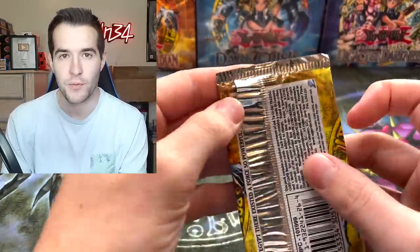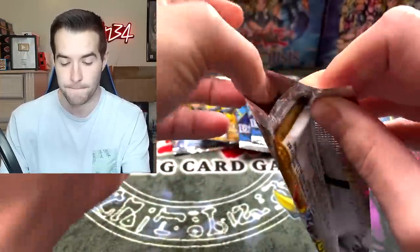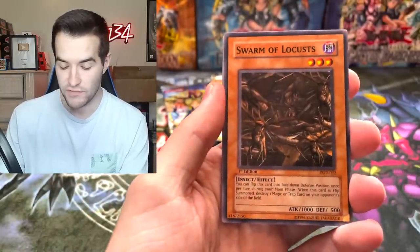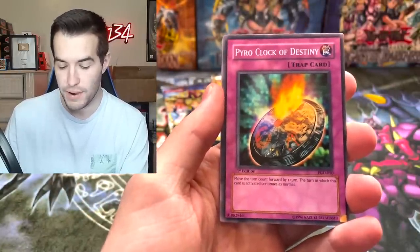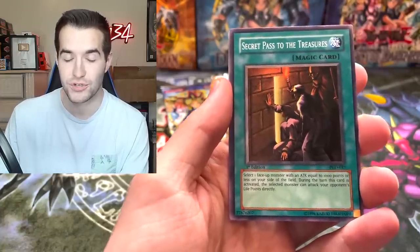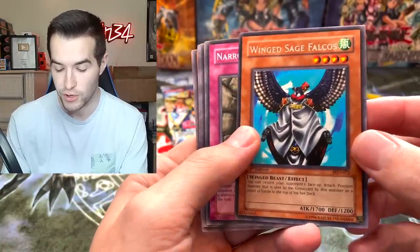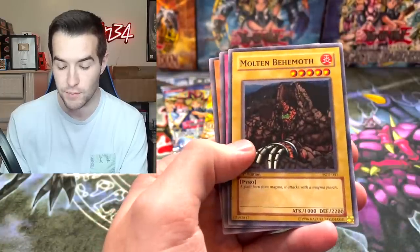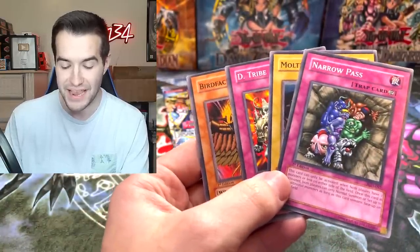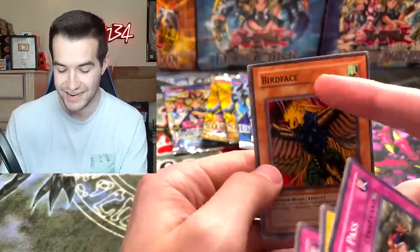Seven packs left in this opening. We're going to save that LOD for the end because we don't want to run out already. Can this Pharaonic Guardian provide us something epic? We have the Swarm of Locusts, Pyro Clock of Destiny, Different Dimension Capsule, Secret Pass to the Treasure. And Winged Sage Falcos - we've got another regular rare. Narrow Pass, Molten Behemoth, D-Tribe, and the Birdface. Look how off-center these commons are on the back half - especially Birdface. Huge on that side and then tiny on the other. That's hilarious.